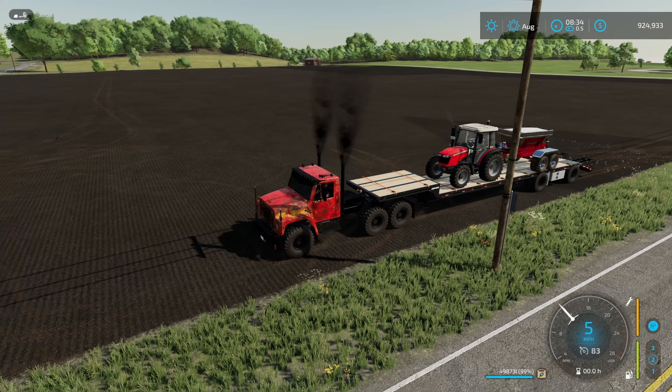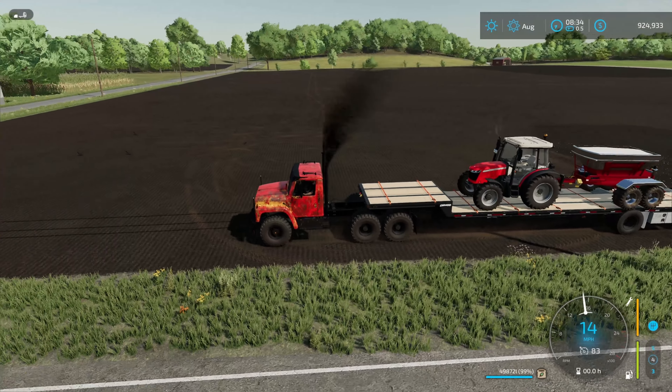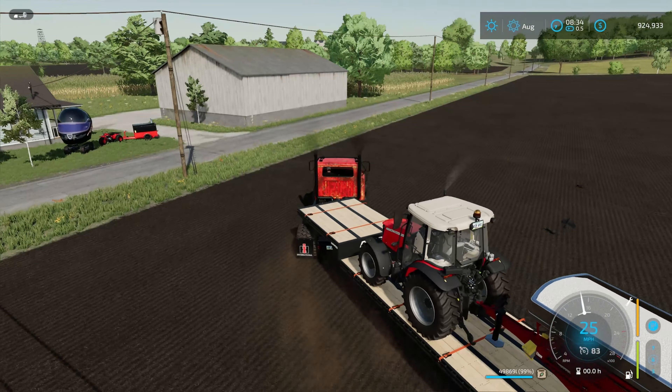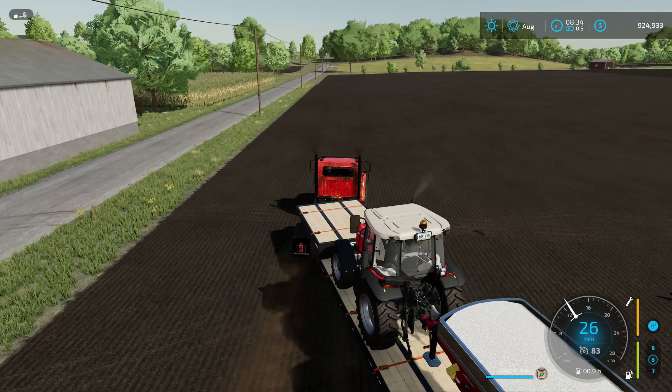Now that you're back in your truck, fold up your ramps and strap down your machine. Then all you have to do is just start driving — that's it. Your setup on the back is not going to go anywhere. This is not going to be super realistic, but I'm going to go ahead and set cruise here at 83 miles an hour, and as you can see we're already going 35 miles an hour.